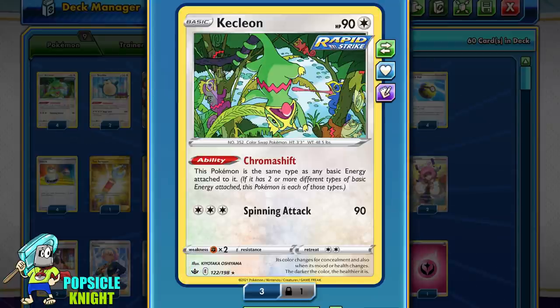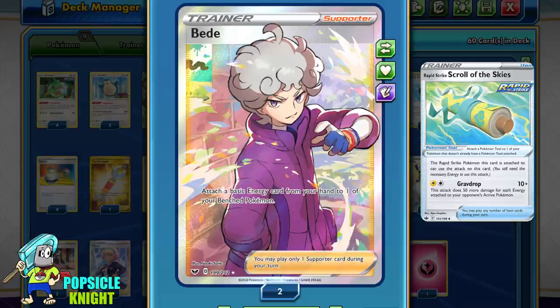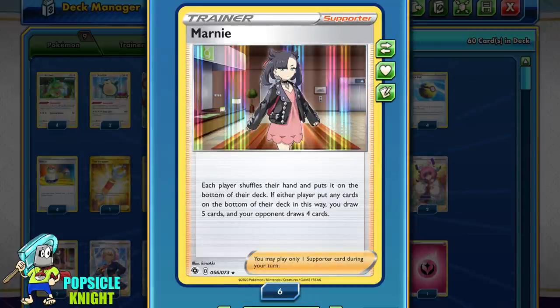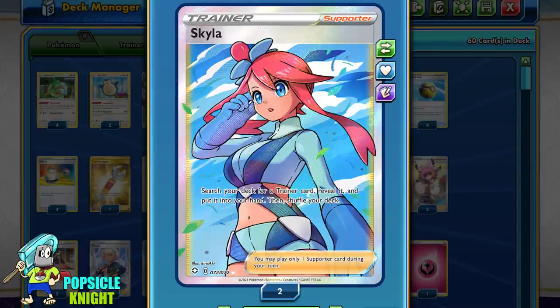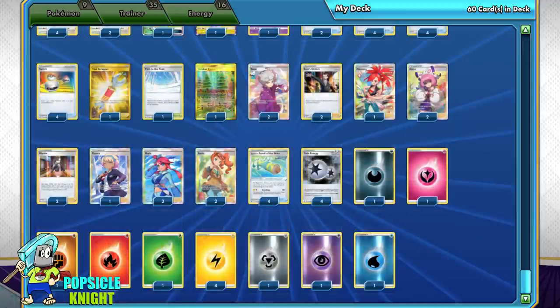Because Kecleon gets knocked out easily, you will often find yourself needing a new replacement attacker as soon as possible. I also have Bead, which allows you to attach a basic energy from your hand to one of your benched Pokemon — great if you just need that 2nd energy for attacking with Scroll of Skies. As for the rest of the deck: 4 copies of Quick Ball, 4 Switch, 2 Boss's Orders, 2 Marnies, and 2 Skyla — which is very important in this build because she really comes in clutch, allowing us to find the trainer cards we need at just the right time. I think this is a pretty solid deck. It took me about 115 games to adjust this build to its optimal design, and this build is very consistent in my opinion.